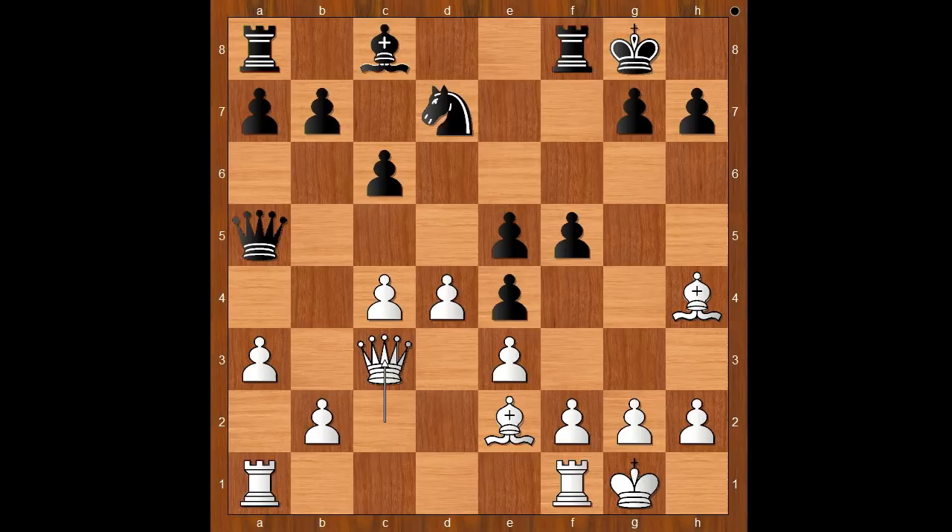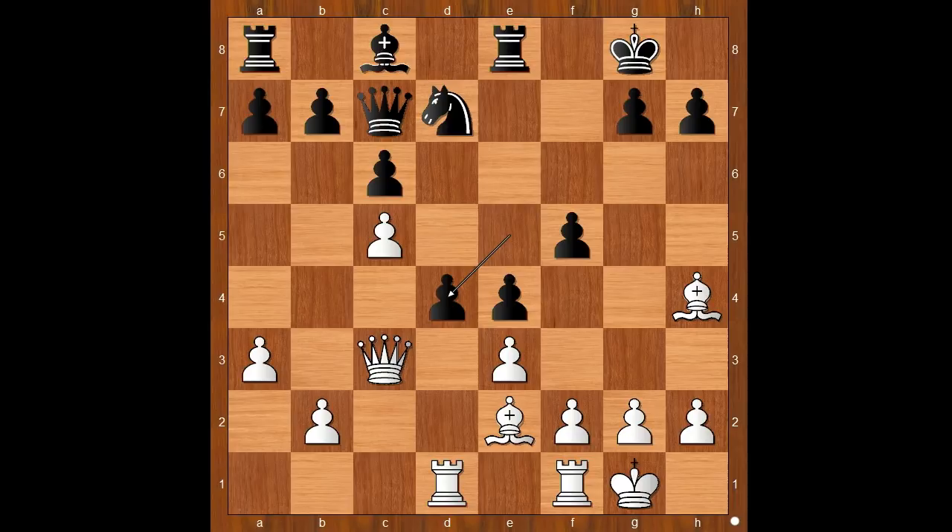Offering to trade queens. Rubinstein is known as one of the best endgame players of all time. Meizis played queen to c7 — he didn't want to test Rubinstein's endgame skills. White now has a bishop here. White to move. Rubinstein played c5, opening the long diagonal. Rook to e8, rook from a to d1.